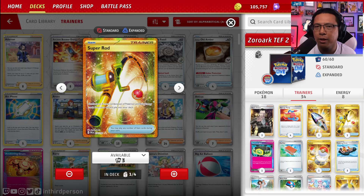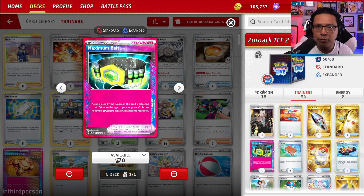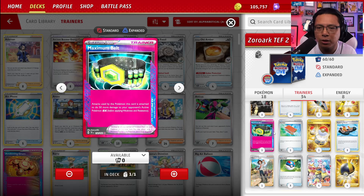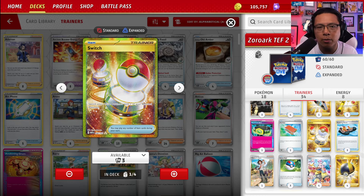One copy of Super Rod to get any combination of basic energy and Pokémon from the discard pile back into your deck. One copy of Maximum Belt — an awesome addition that lets you do 50 more damage to Pokémon EX. So with six damaged Pokémon, Maximum Belt, and a double turbo energy on Zorark V-Star, you're doing 330 damage — enough to one-hit KO a Charizard and pretty much any meta-relevant Pokémon. One copy of Palpad to put two supporters from the discard pile back into your deck. One copy of Switch to swap your active Pokémon with a bench Pokémon.